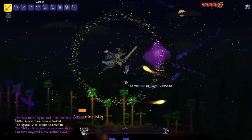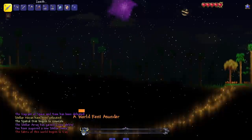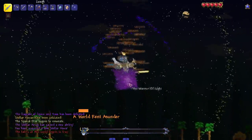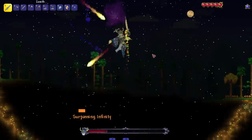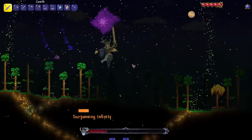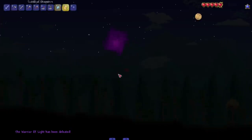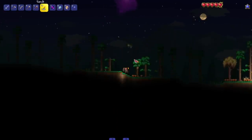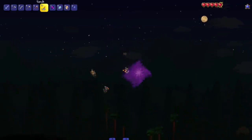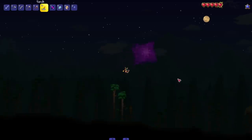Whoa, I'm getting sucked around. What's going on? Were they fighting? 'The fabric of this very world begins to fray.' Something's going on - I have like no control of my character, I'm just floating around. Wait, maybe this is a part of the Natural Disasters mod. Maybe this is a vortex. Yeah, this is a vortex - so it wasn't the Stars Above mod.